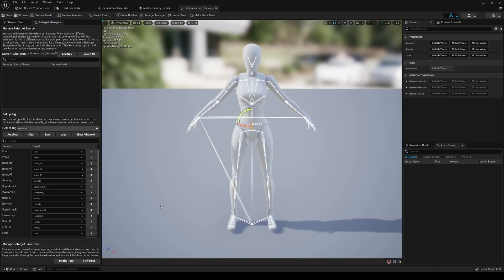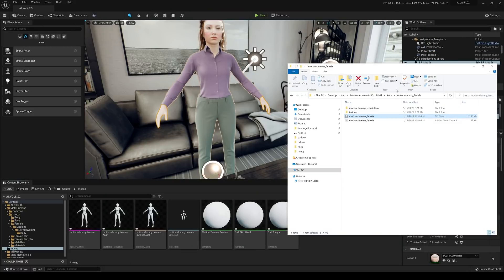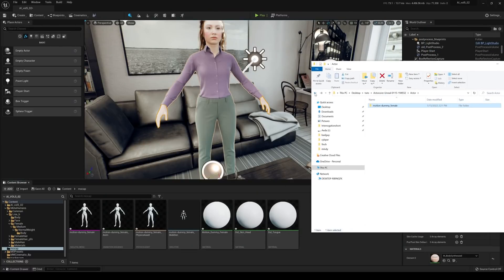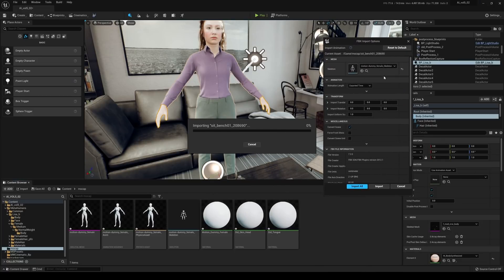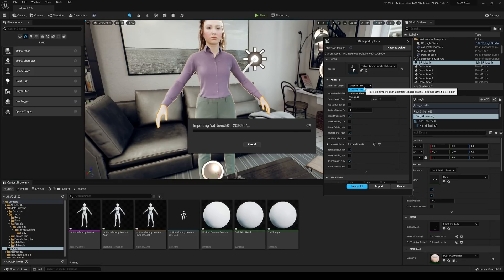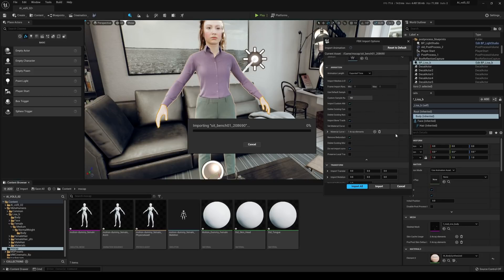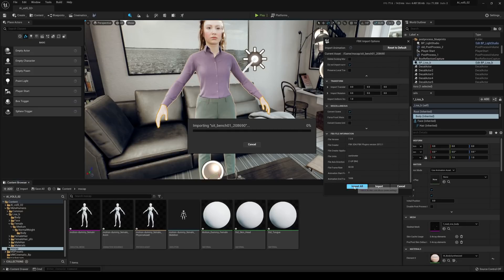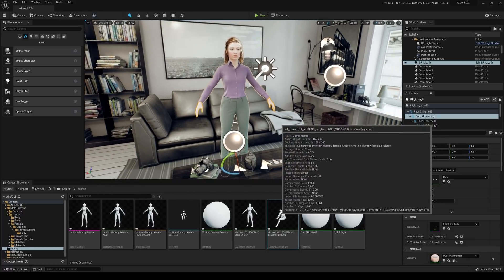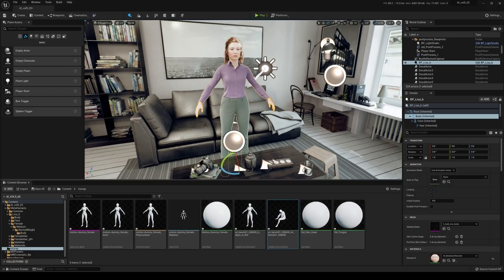Let's check the pose for this skeleton — it's in an A-pose, perfect. Save. Now go back to that folder because we're going to import the motion we downloaded. Go to the Motion folder, find the 'sit bench' file, and drag and drop it into the project. This will open the import dialog and automatically find the skeleton we imported from the mesh. Make sure animation length is set to exported time, change the default sample rate to 60, confirm the Motion Dummy Female skeleton is selected, and click Import.